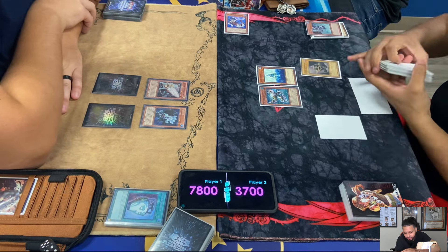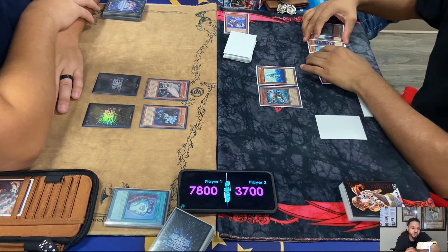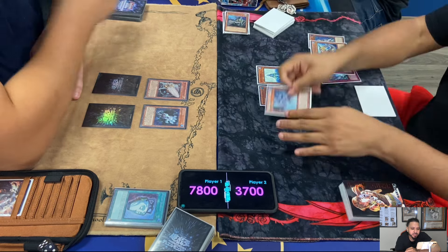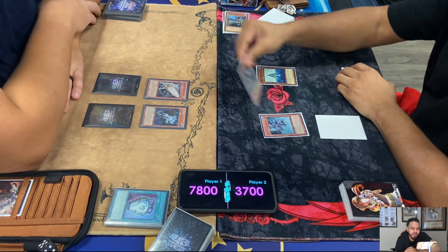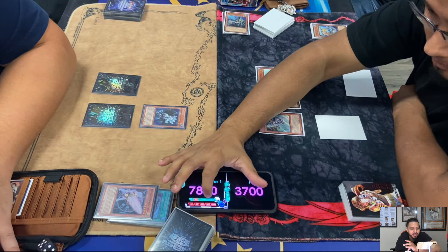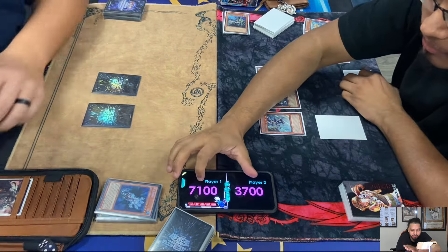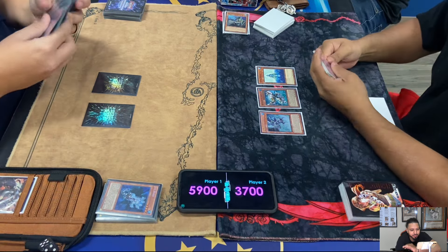It's a 2800 beater. Lowe's sends Tidal and summons Genix Undyne, sends Tidal from his deck to his graveyard, then adds the second Controller. Remember the Dragon Rulers - you can special summon a Dragon Ruler from your hand or graveyard by banishing any Dragons from your hand or graveyard, or the same attribute as the Dragon Rulers. Tidal's a Water, so you can banish Water Monsters.